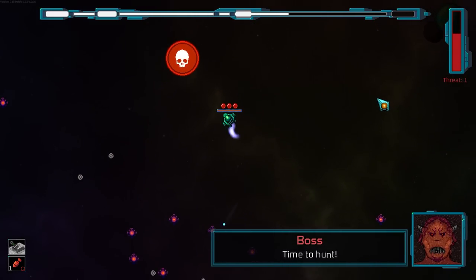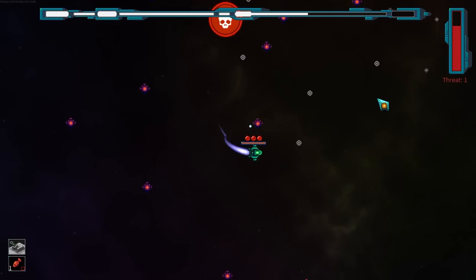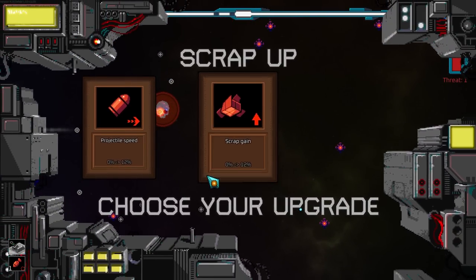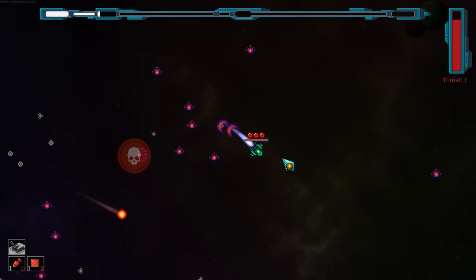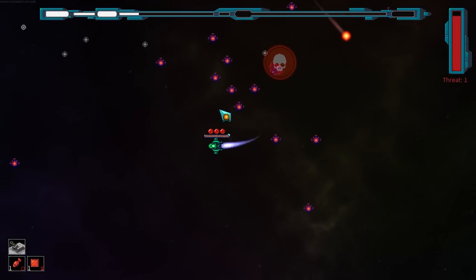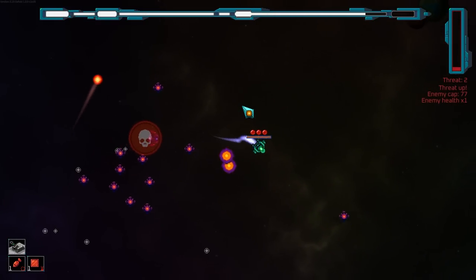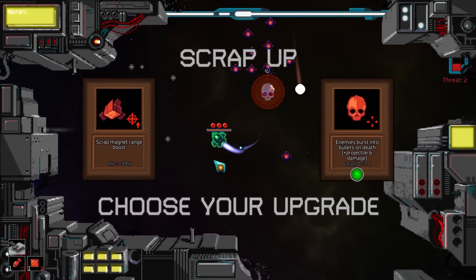So the thing is, you're surviving for — I think it's 20 waves, something like that. Or threat 20. So if you've played like Risk of Rain, it has that same kind of thing. It has some shield drops. I'm trying very hard not to run into things. The enemies come at you fast and they don't give you a whole lot of room to maneuver. You gotta be on your toes a little bit more than I'm used to.